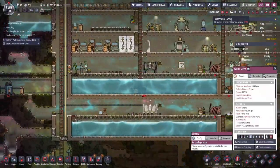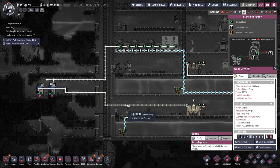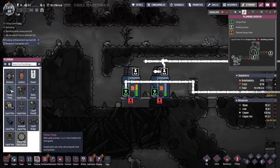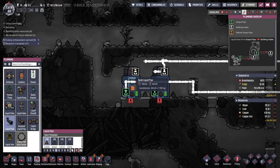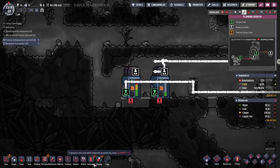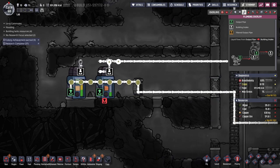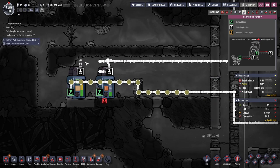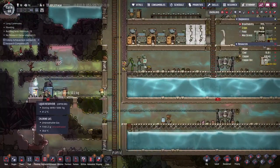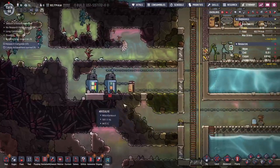Why aren't you working? You're hooked up to power, you're hooked up to water — oh, it was that silly thing I was talking about last time: if this doesn't have just one little piece of pipe going into the in-port, it doesn't work. We just have to do that, and now suddenly all the yucky water will come out and be cleaned. Such a strange mechanic, but once we get this automated it'll be so much better.